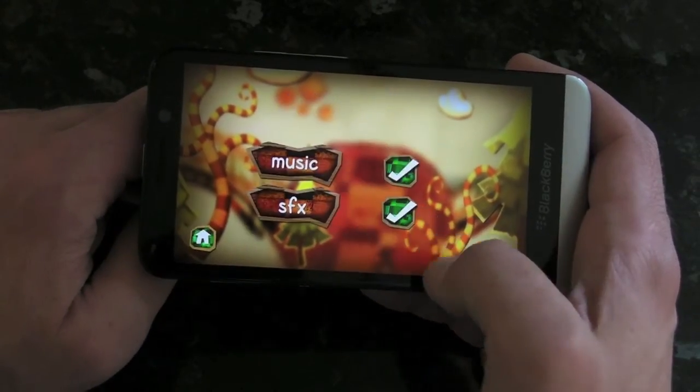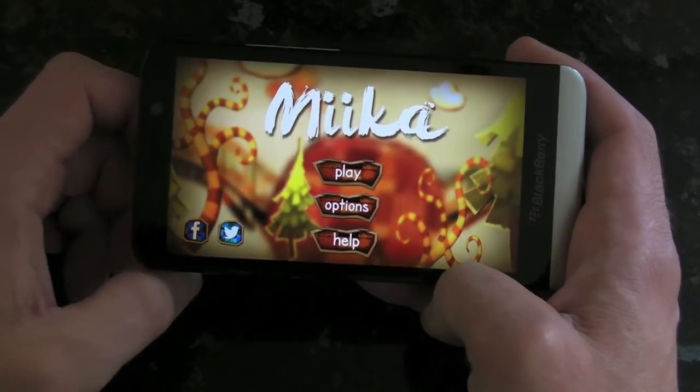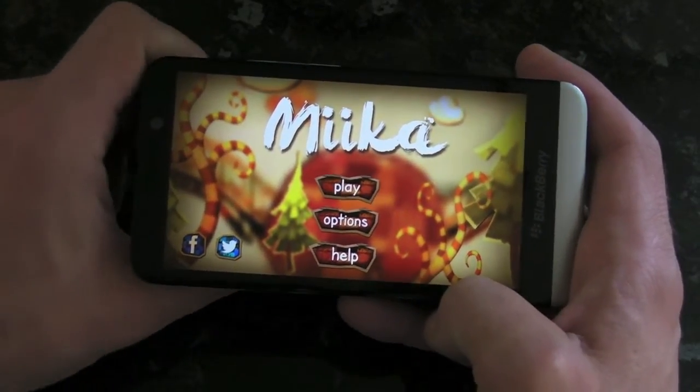Within the options, we've only got two settings, and that's to switch the music and sound effects off. Why we'd want to do that I'm not quite sure, unless you're maybe playing it at work and you shouldn't be.